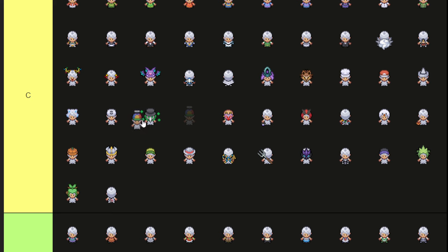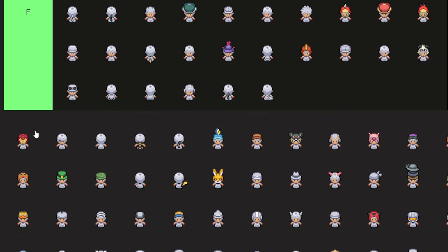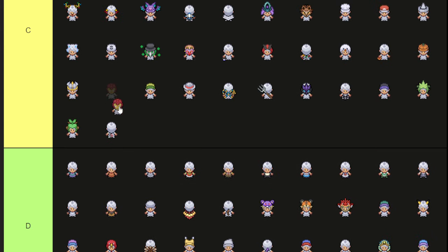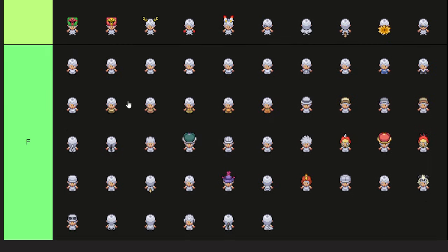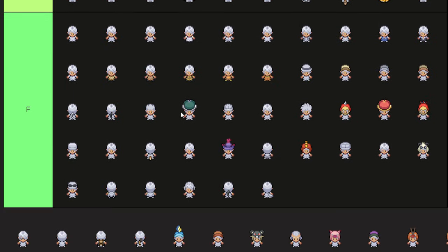The dunce cap type thing with the little propeller hat — that's B tier. The iron man hat — I think people are stepping onto it, I think you can make it look really cool. Honestly that should be B tier — I think the iron man hat can look very, very, very cool.